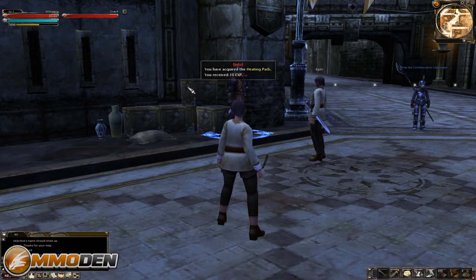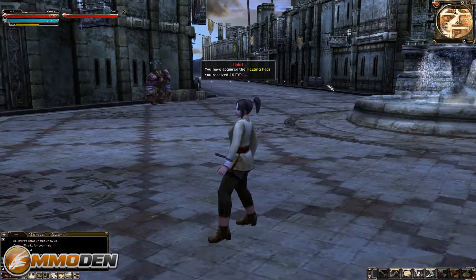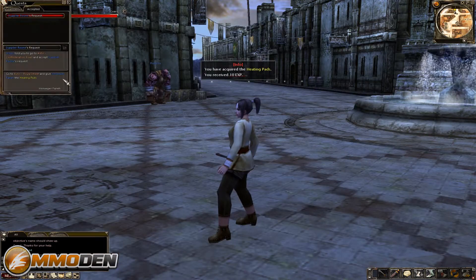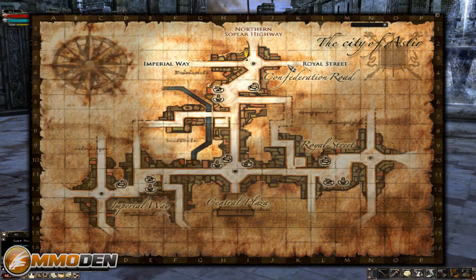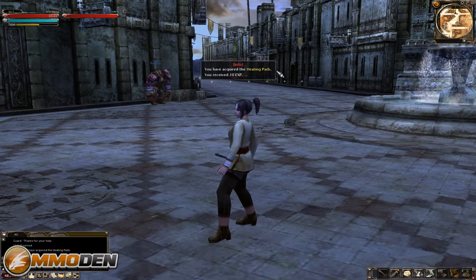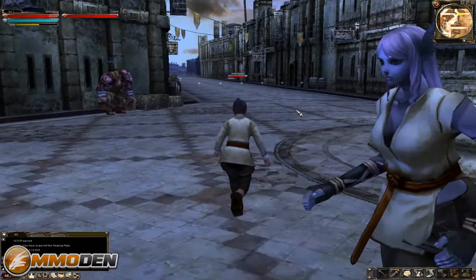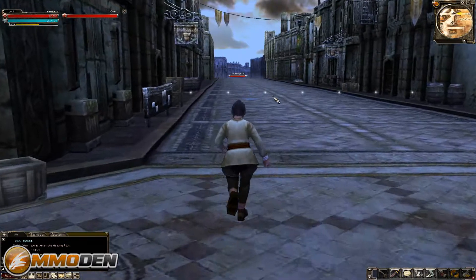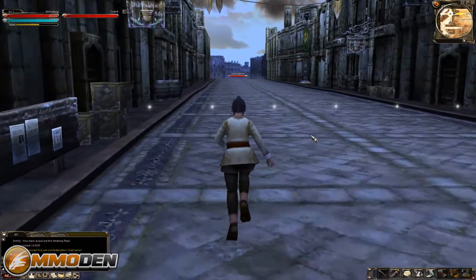Alright, so we need 10 heating pads and we need to go over to Royal Street. We're going to head this way. As you'll see, I'll click out here in the middle of nowhere and it kind of stops right there because we are going to instance over.